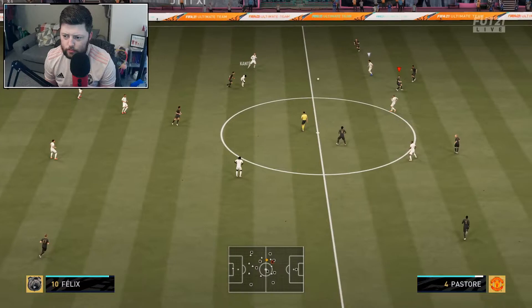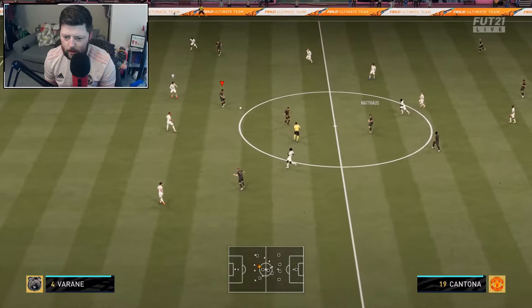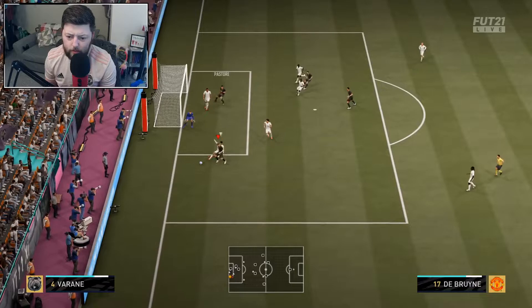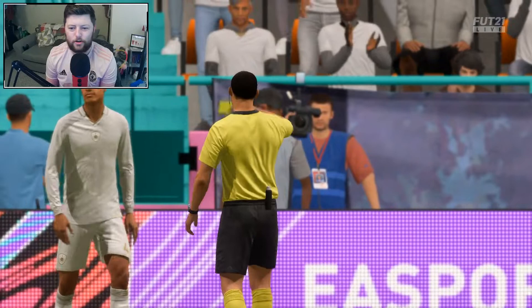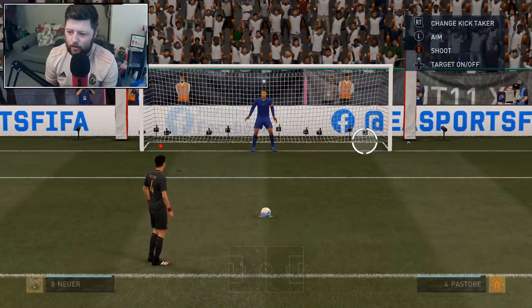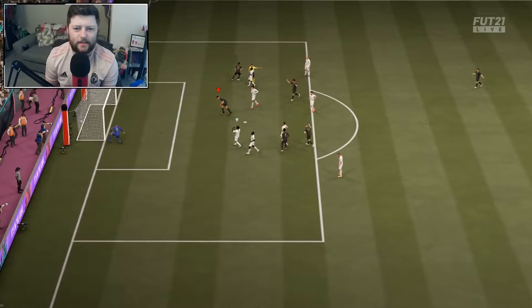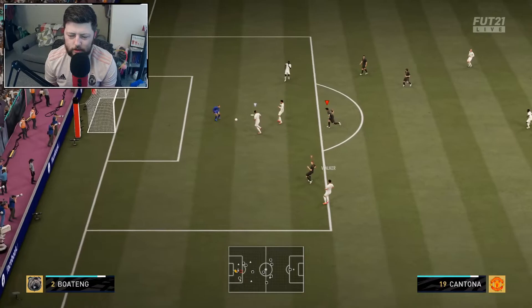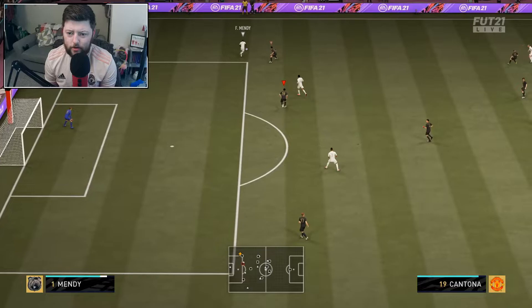Into Pastore for the first touch — this guy seems pretty good to be honest. Back into Pastore, we find that little ball over to Cantona who tries to get the header. Into Pastore — Varane with the beautiful interception and then he's just gone and got the penalty. You literally could not write it. He takes the ball away from Pastore just as I'm pressing B, then decides to slide. De Bruyne — we're gonna go for a little Panenka. Panenka! City boys. So let's see what it's like bringing the ball forward with Pastore.